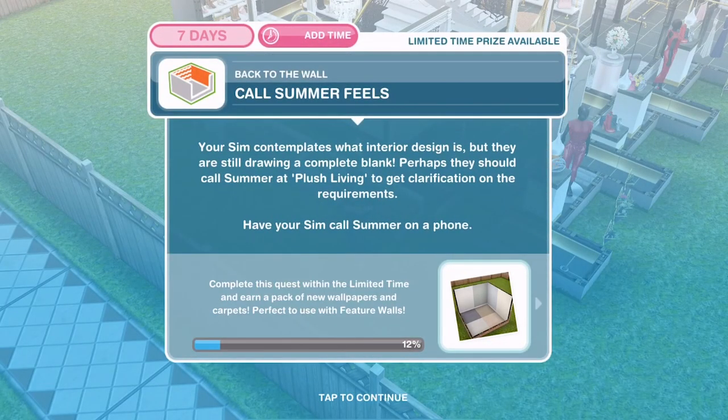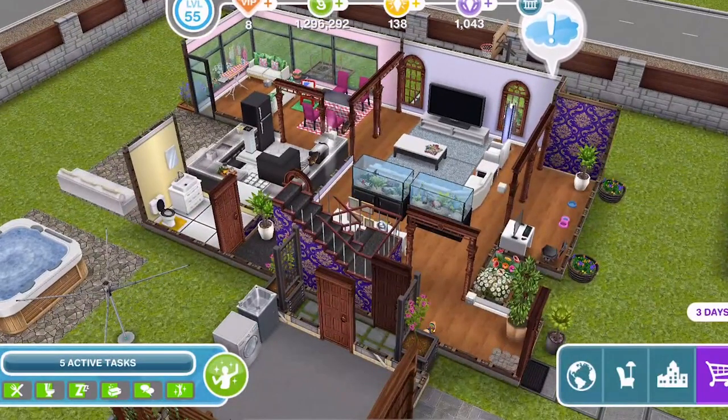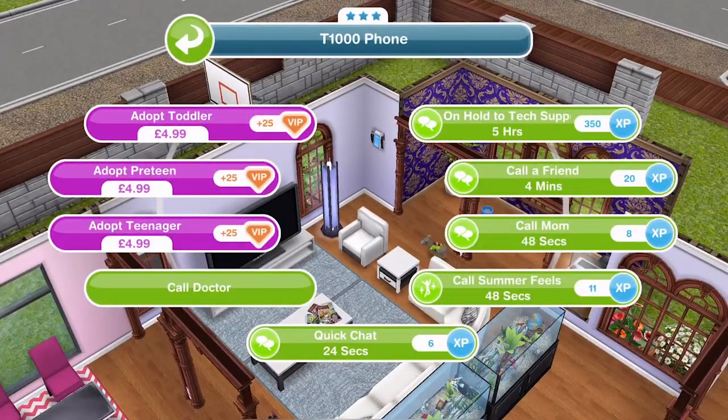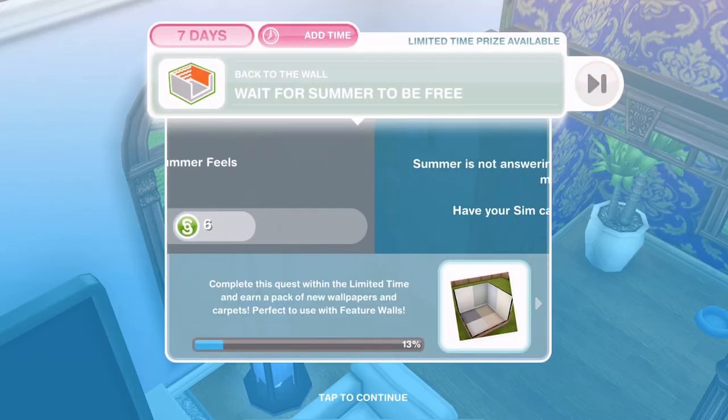Now call Summer Fields. Your sim is still drawing a complete blank, so perhaps they should call Summer at Plush Living to get clarification on the requirements. Have your sim call Summer on a phone. Call Summer Fields is 48 seconds. There we go — we've finished our call to Summer.